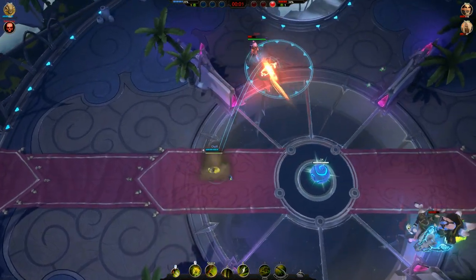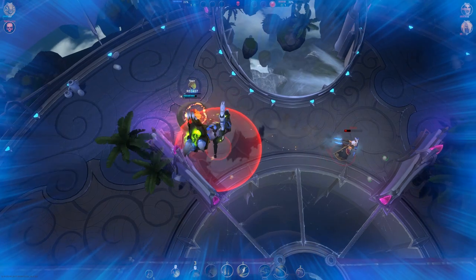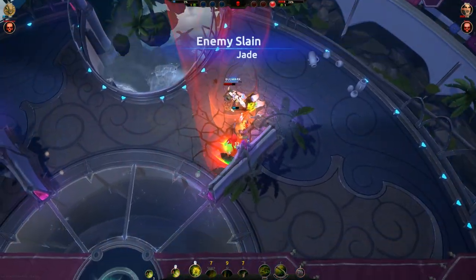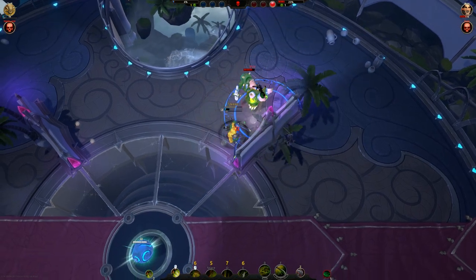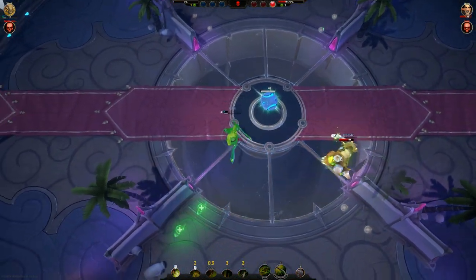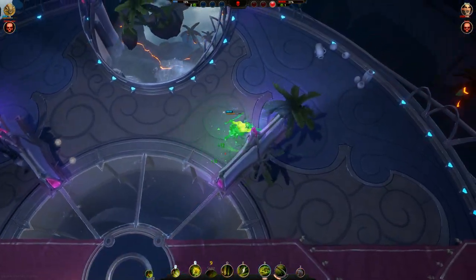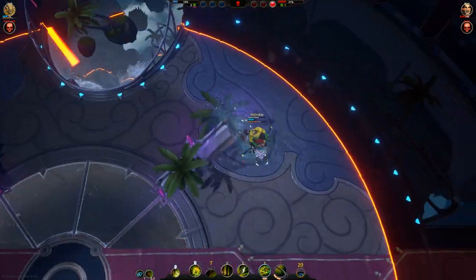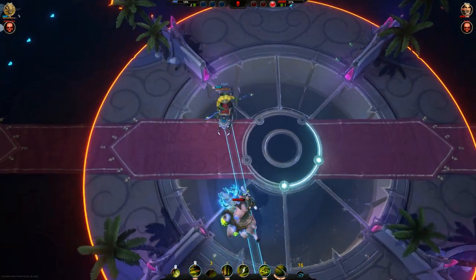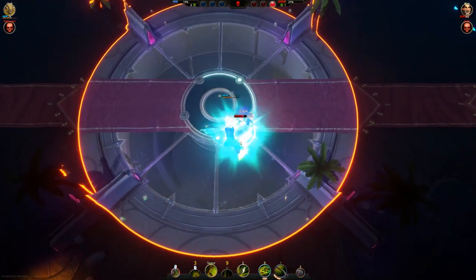Some guidelines you can follow: the main aim for Kroak is to deal meaningful damage, meaning enough burst damage that it becomes unhealable for your opponent. So when you do engage, try to have a plan in mind that will maximize your chances of doing that. Another thing is that you can't do damage when you're dead, and Kroak is pretty squishy without an escape cooldown available. So definitely save an ability for escaping, whether it be using your dash or saving the second jump.